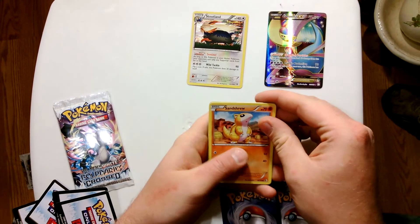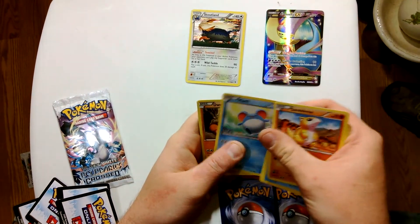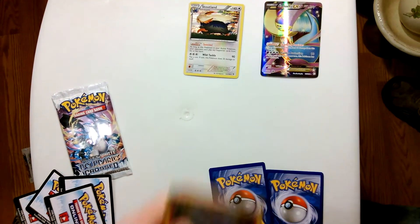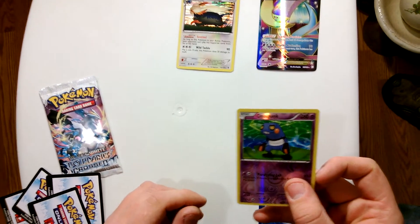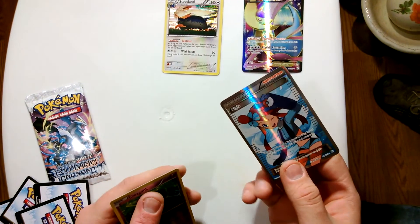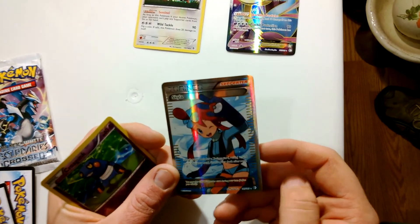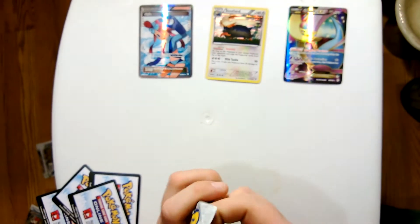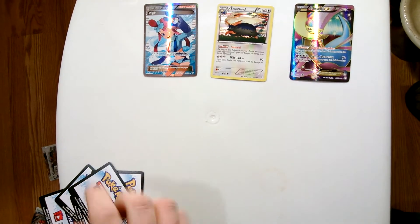Alright, got Sandshrew, Psyduck, Chinchou, Marill, Dwebble, Scraggy, Pignite, Mienfoo, Mienfoo nice. Reverse Krilligunk rare — no wait — wow, Skyla! Skyla full art, nice. Two in a row! Two full arts, I think — maybe not, I don't know. Last pack.